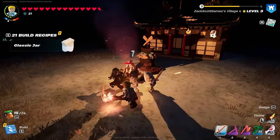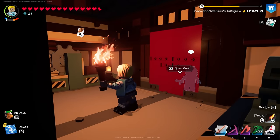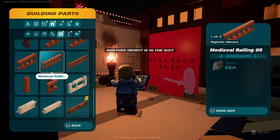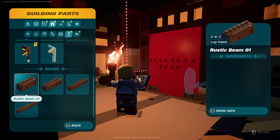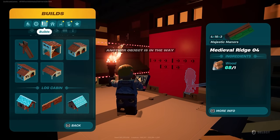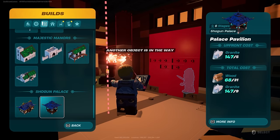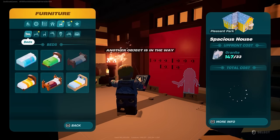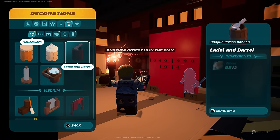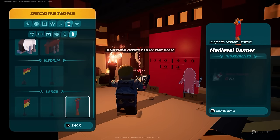I got a classic jar recipe and I actually got a lot of recipes - 21 build recipes including an ancient corner. Let me cycle through the floor - it's a different style of flooring. Fencing, that's good, that's just railing. Supports - new supports. Roof - new roof pieces. Nothing astounding here. For builds though, we have the palace pavilion - might as well build it because I haven't built it yet. I don't know what I'll put in here but we could have a pavilion. And furniture surfaces - there are lots of surfaces and I don't know what I'm doing with surfaces. This is a mess.